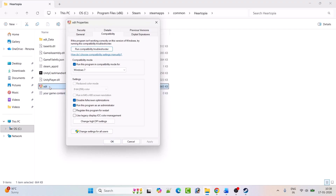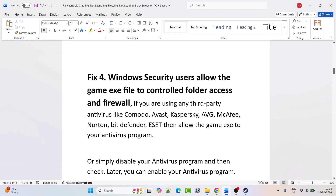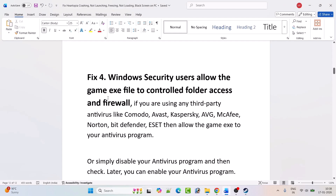If it's still not working, untick all three boxes, hit Apply and OK, and follow the other fixes mentioned in this video.